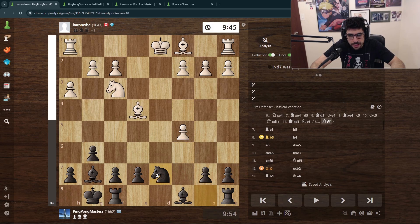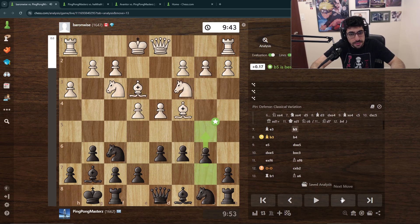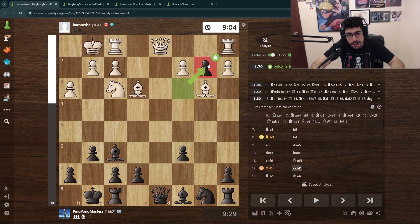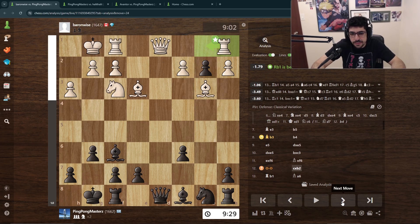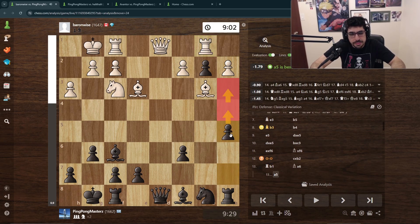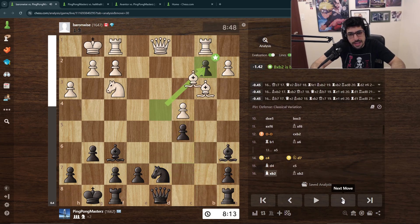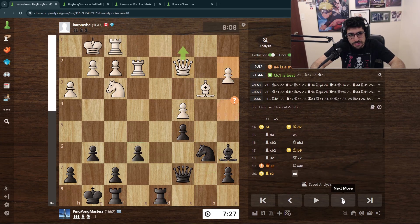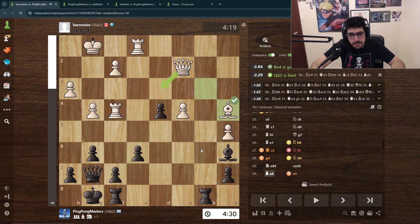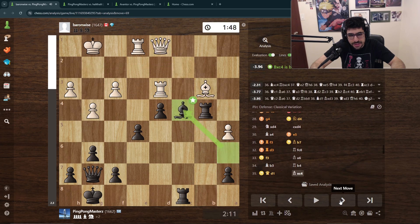Instead I attacked the knight, we traded, and I had a really nice pawn. The computer wants me to push a5, then a4, then a3 — a real thorn in my opponent's side — but I didn't play it that way. I kind of let him take it when I should have fought for it. I wasn't timing things well; I put some pressure, dropped it, then came back to it and finally took.